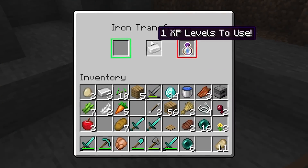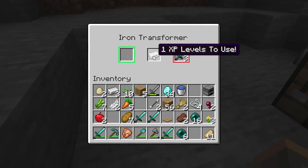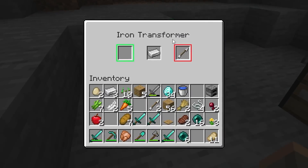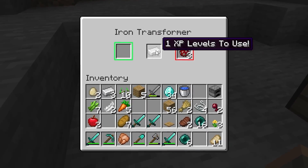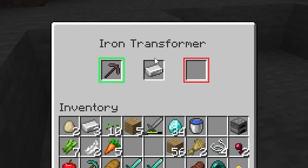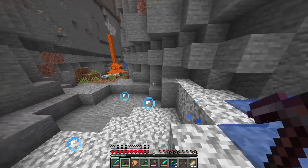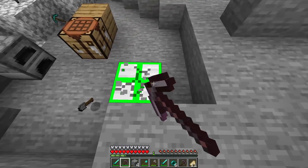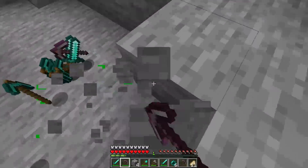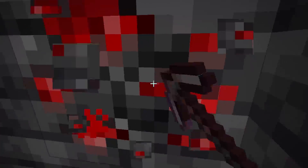I turn a diamond pickaxe into an XP bottle. If I had that whole stack, I'd have had so many. I get three diamond swords and one arrow, but I'm out of levels. I need to find a better cave lower down with redstone to get more levels. I find deep slate redstone — looks gross but it fuels me — and lapis too. I live for the XP juice. I'm already at six, almost seven levels.